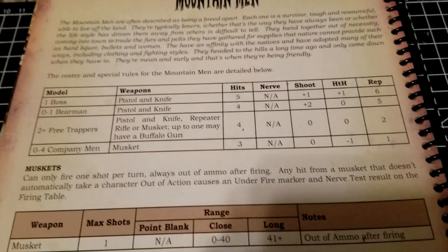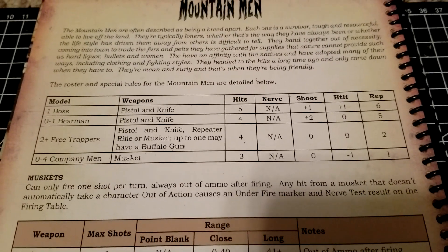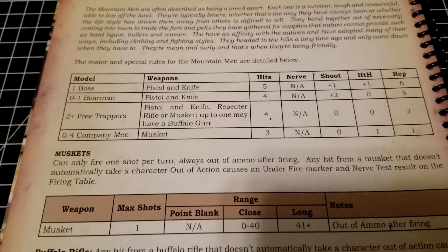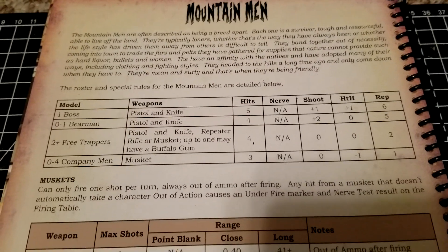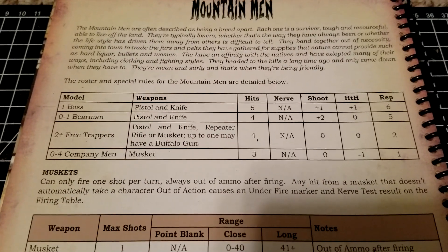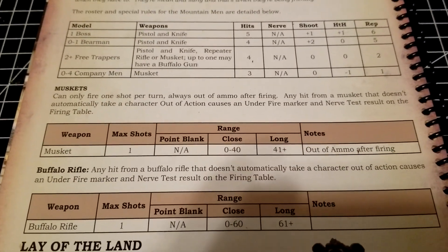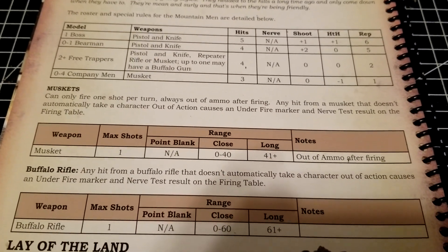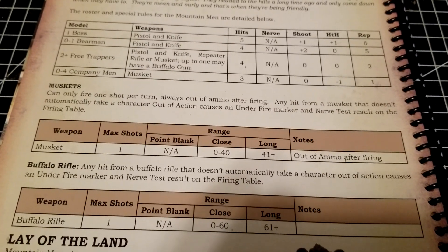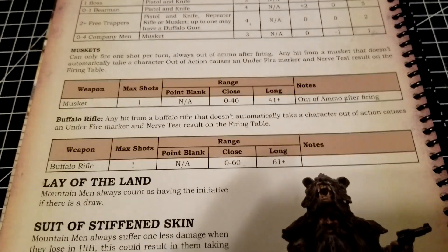For one point apiece, you have up to four Company Men. Interestingly, they don't have that minus one to shoot built in, although they still have the minus one to hand-to-hand that a lot of the weaker guys do — which is interesting in a faction geared towards close combat. No penalty on the musket, and these are just one rep apiece, so not blazing away with shots per turn, but it is cool that you can have cheap, really long-range firepower that hits hard. The musket gives one shot per turn; you're always out of ammo after firing, and any hit that kills automatically will generate an under-fire marker plus a nerve test.